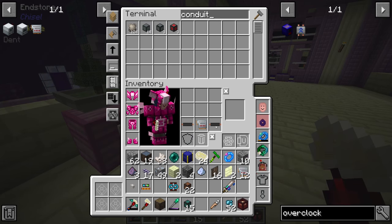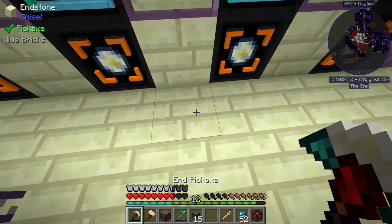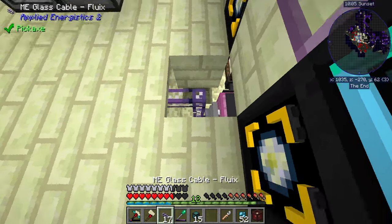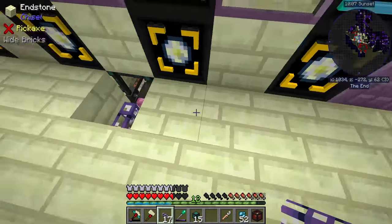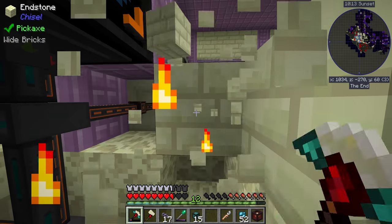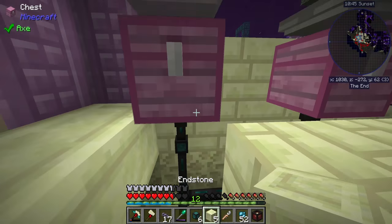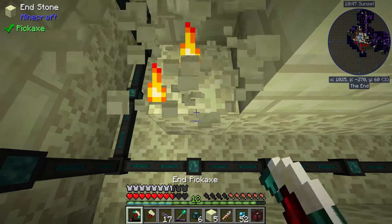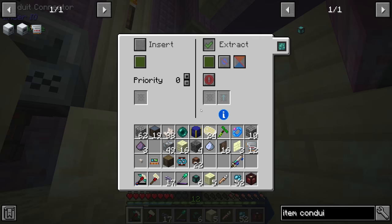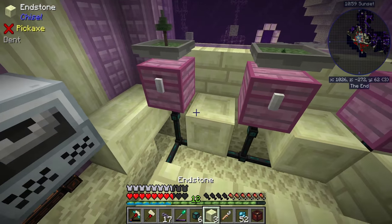Let's get some item conduits. We could also put import buses here — we do have a chest right here. I might just run item conduits over to this chest and have them hooked up to the same network where they get pulled into this chest and then through the import bus into the system. Something like that — and we'll set all of these to extract always active, so we have a nice supply of rubber going forward.